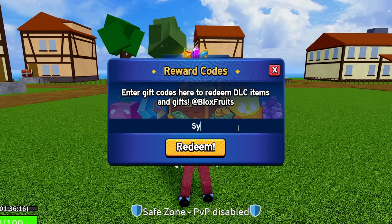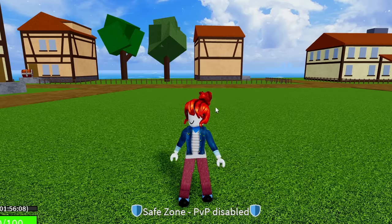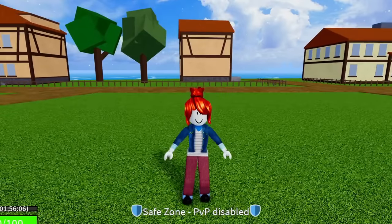The next code is SUB2DEGROC — enter in Sub and then to Degroc. Hit redeem on that. That code is going to give you guys 15 minutes of double XP.